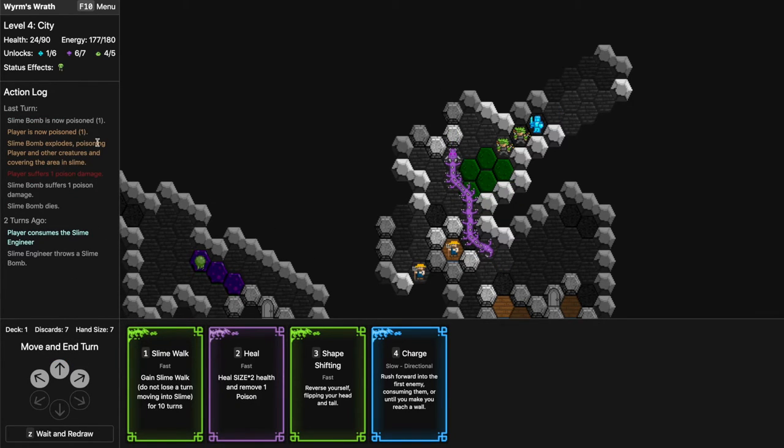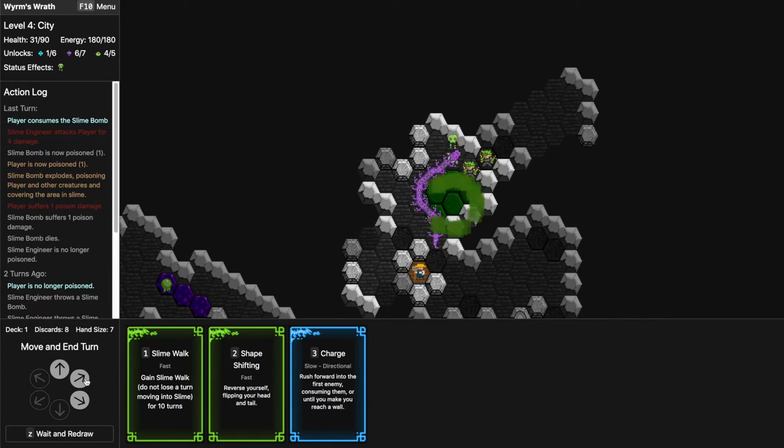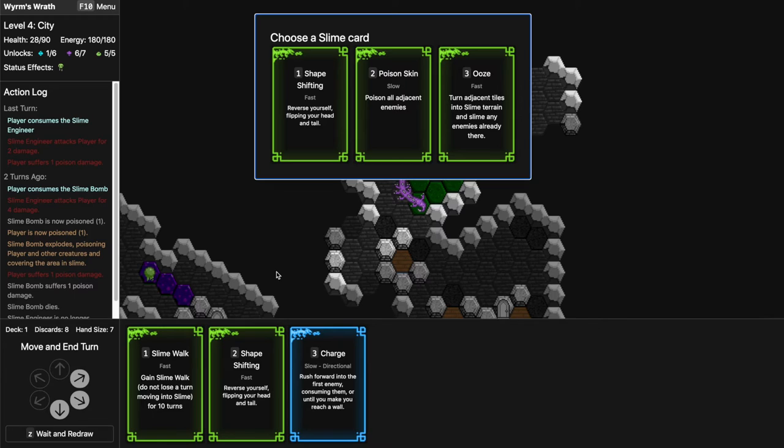I'm poisoned for one, and another creature is covering the area in slime. Well, that's not a problem — I'll be going over it but yeah it would not be a problem for me. I might want to use the Heal right away though. I didn't notice the bomb but I'm poisoned again. Shape Shifting is probably the best here — I don't really need to poison enemies and I don't want to do the other options either.